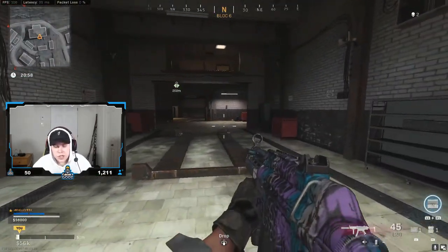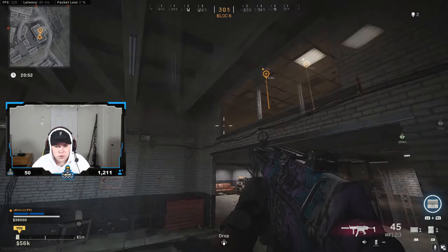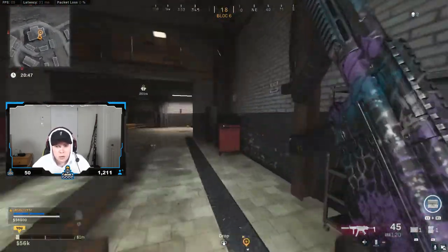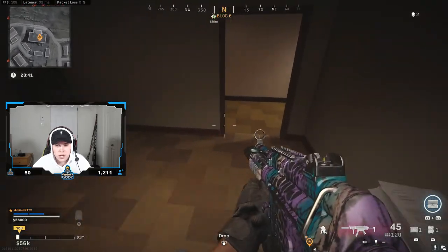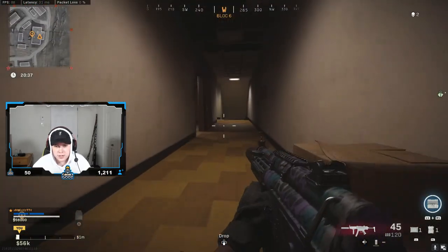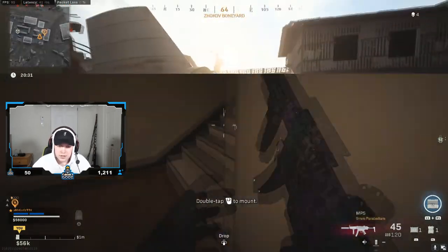Here's another jump shot that's useful when people are camping the first floor of this building. There's not really another way to get all the way to the top, but if they're camping the first floor there's a cool jump shot you can do to get through this window and flank your way through. There's a staircase on either side, but if they're camping right here this cool little spot lets you push from a completely unexpected angle.